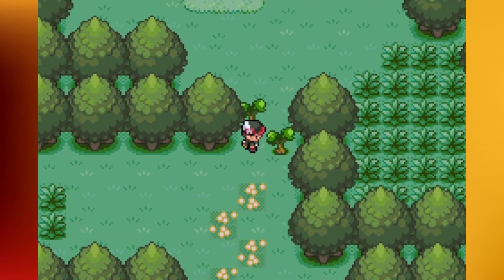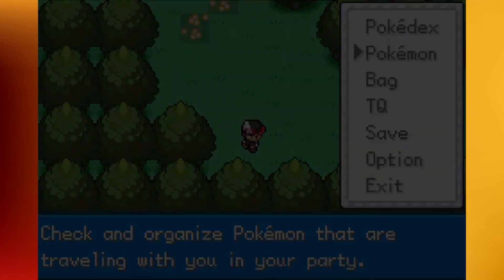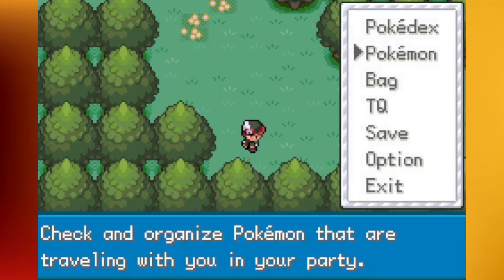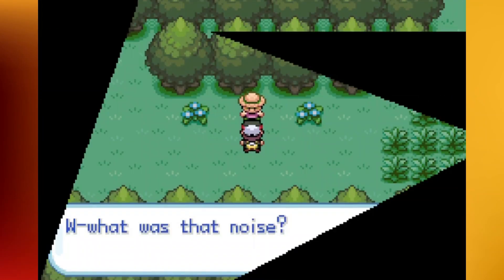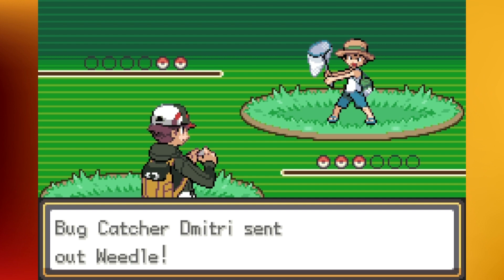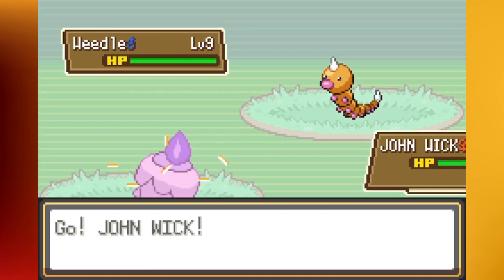Right here you're going to see some trees that you could cut down, but we don't even have Cut yet — pretty unfortunate. Looks like we have the first trainer coming up. I'll put Piplup to the front — I don't want to have Litwick in the front of the party during the wild grass, because then we run into wild Pokémon and are unable to run away. Could Litwick take down this Weedle? I don't trust you yet — you're only level 7, John Wick.